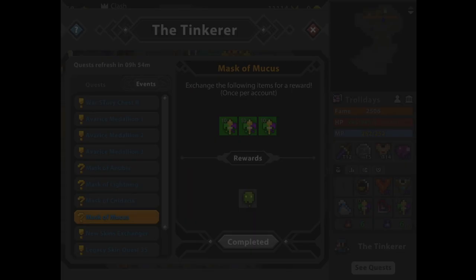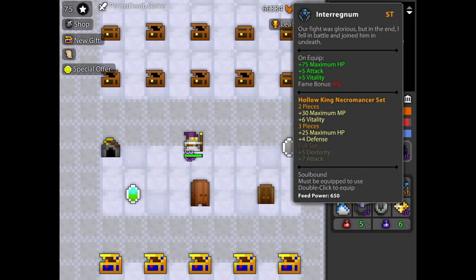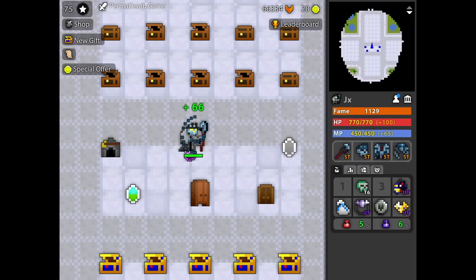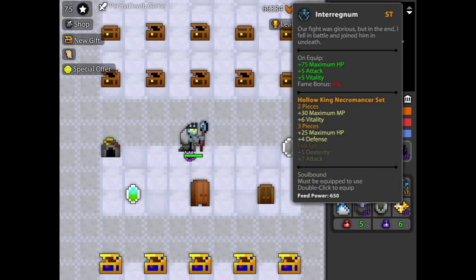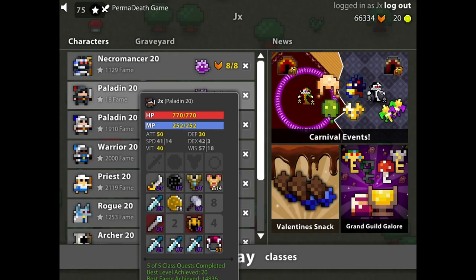Also, the ring doesn't work when you have an ST set equipped — you must remove one of the ST items before equipping the mask. I will swap to a character with no dyes to show you the original skin.